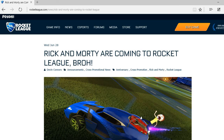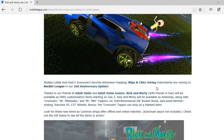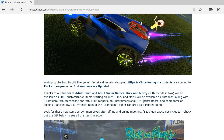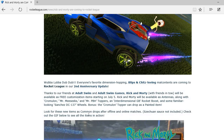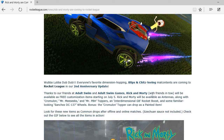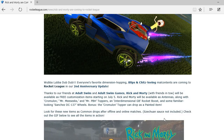As you can see we've got a Morty antenna where my cursor is — it says Morty antenna JPG. I'm going to read this for you guys. Hey, looking Sanchez DC 137 wheels will also be included. Bonus: the Chromalum Topper can be dropped as a painted item. Look for these new items as common drops after online and offline matches. Session Shorts is not included. Check out the gift below to see the items in action.